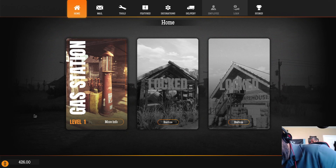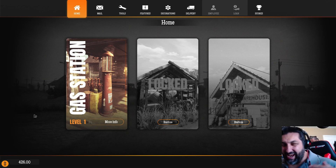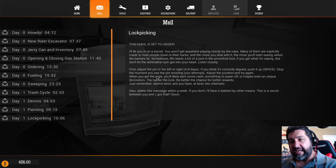What's up everybody, we're back — video number two, episode two of Gas Station Simulator. We are back at it. We got a lockpick that we can actually get now, so that's awesome.